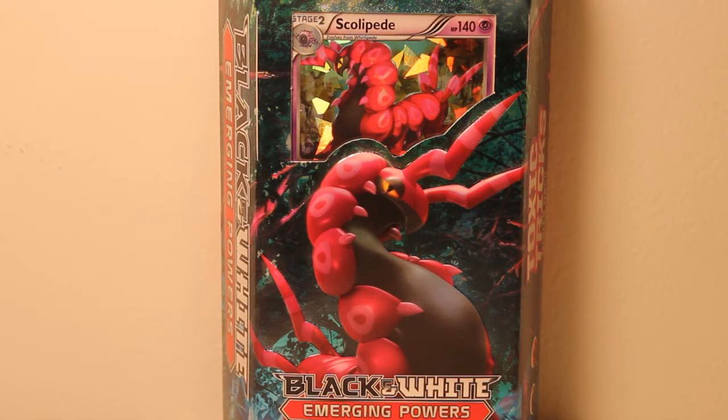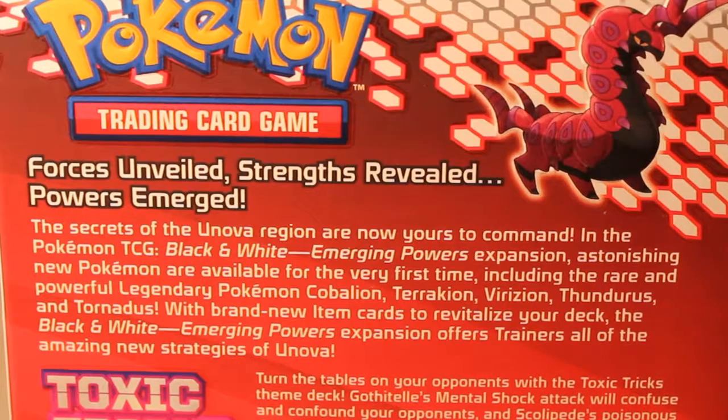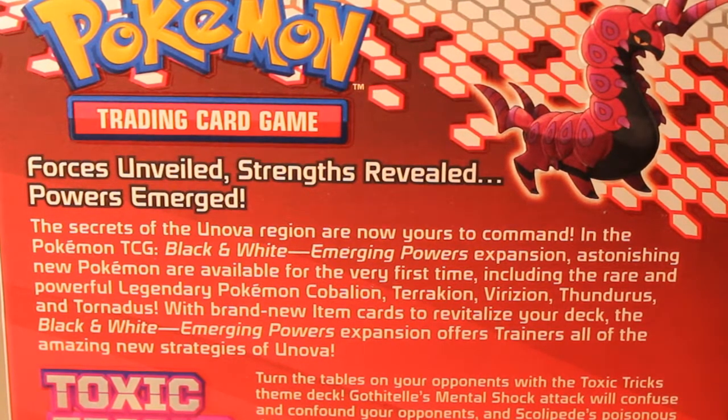Holographic Skullipede is going to look awesome. Psychic powers. The art on this looks really good. It's really colorful. It looks like you're in the woods. Black and white, Emerging Powers expansion.